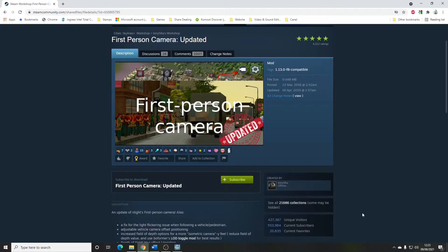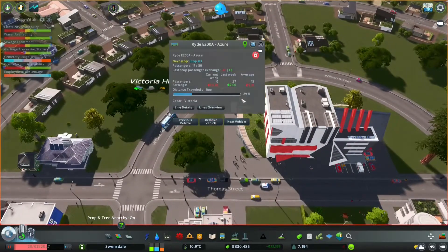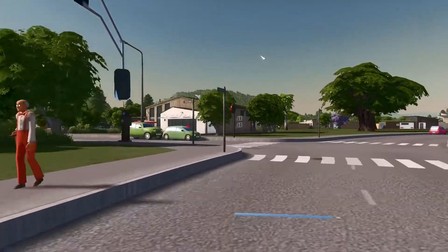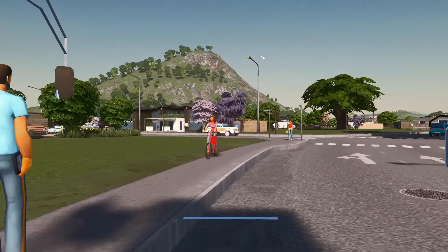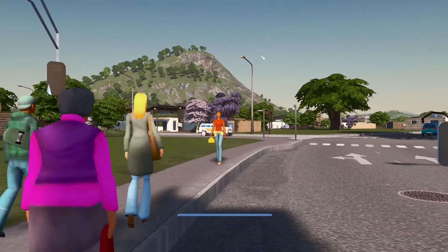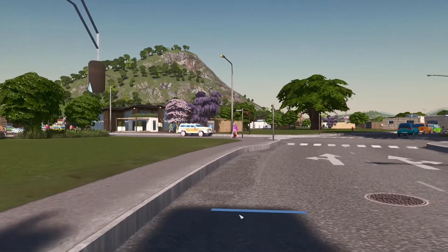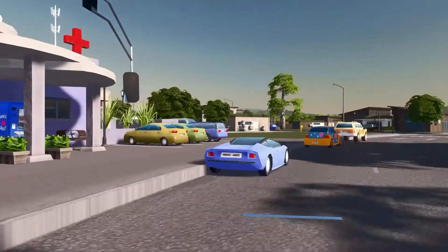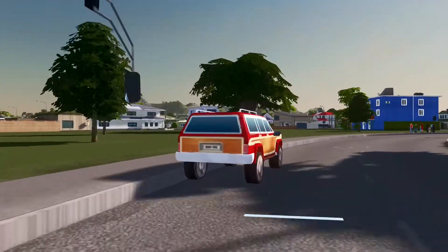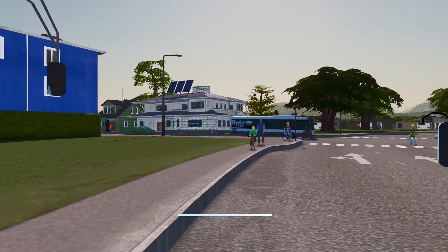First Person Camera. I like this mod — it basically gives you a Sims-eye view of your city. Let's take the bus driver's view: start the camera and it speeds things up a bit. There are all sorts of settings — you can change the speed of the first-person simulation, and the offsets, so here it's showing the very front of the bus and you can move the camera position backwards or forwards to try to smooth that out. I just leave it at the defaults, but you can monkey around with it to get that perfect view.